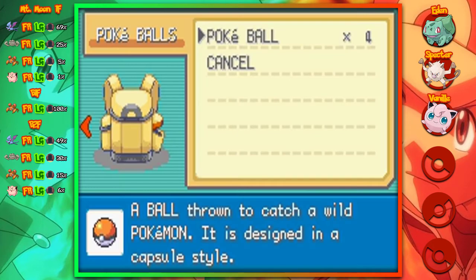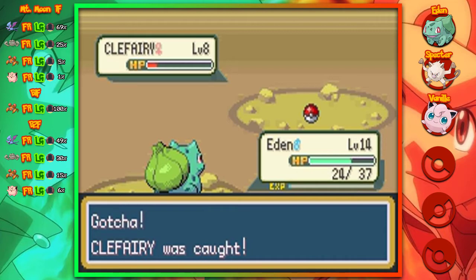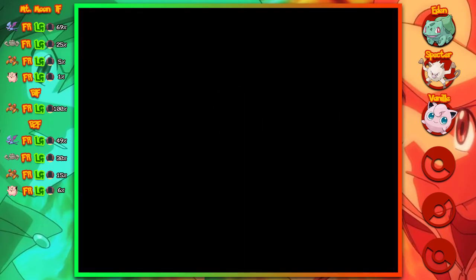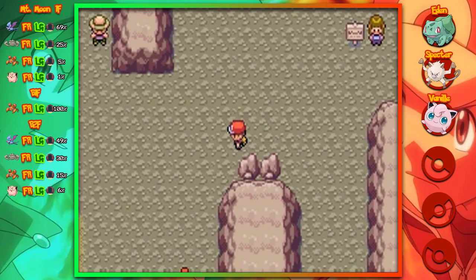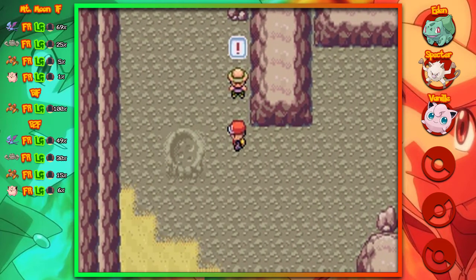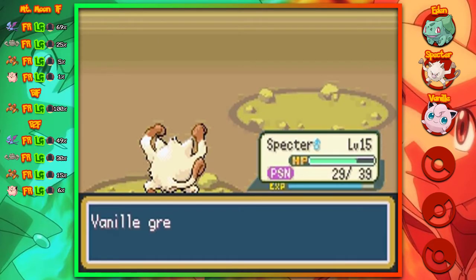In this entire dungeon you can find two Moonstones - one of them is hidden and one is laid out on the first floor. The final stage evolutions of the Nidoran families evolve through Moonstone. So if you're trying to be a completionist and complete all the Pokedex pages, it's pretty important that you try to find Clefairies that actually hold Moonstones, because it's practically impossible to get four when we can only find two in the dungeon.